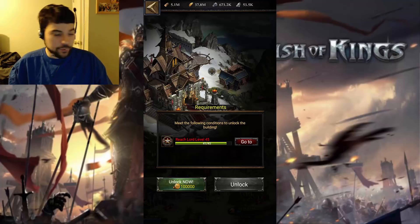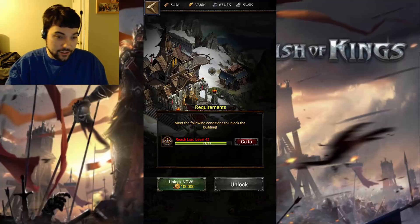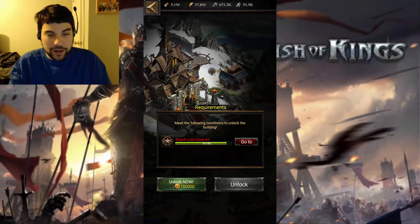I'm at level 42 right now, so you may be thinking — oh, you're only three levels away. Trust me, it's a grind, it's a hike, it's a lot. So use your gold buyout for this, unless you're already level 45, obviously.